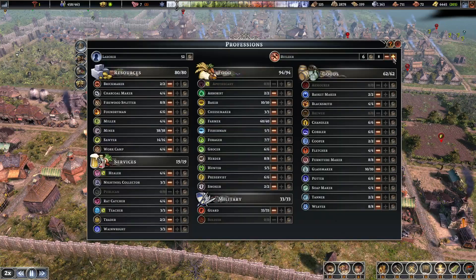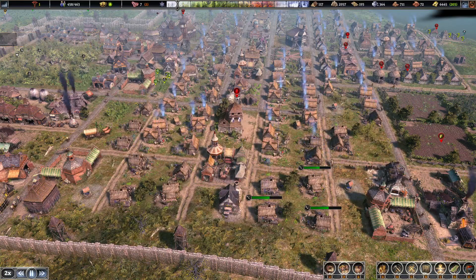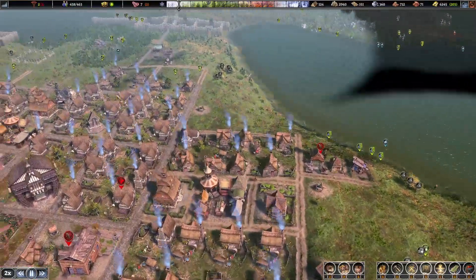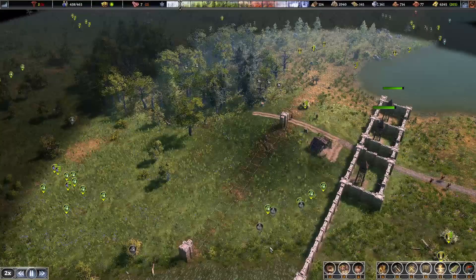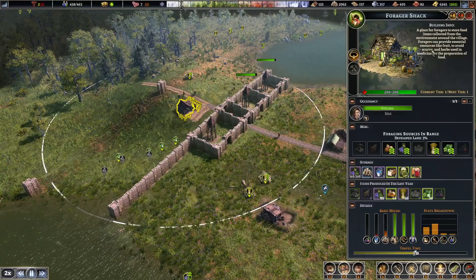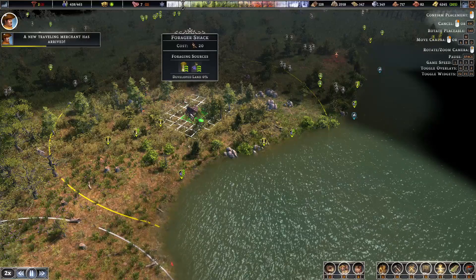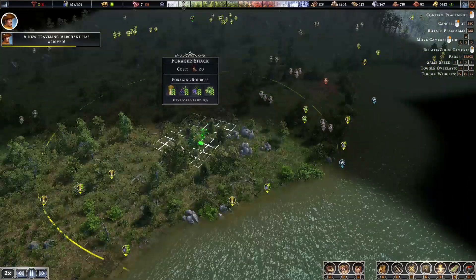Putting extra builders on it should speed things up. Crops lost to disease but it happens all the time — with all the fields we have, only two with a little bit of disease, that's not bad. Another broken leg — apparently my villagers don't have the best legs. I think we should move this forager to a better place where there's also willow that it needs and some additional roots.